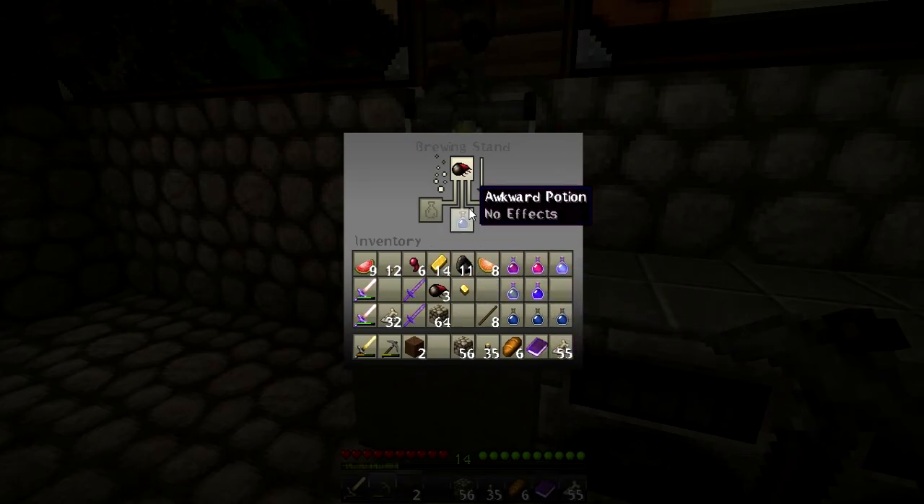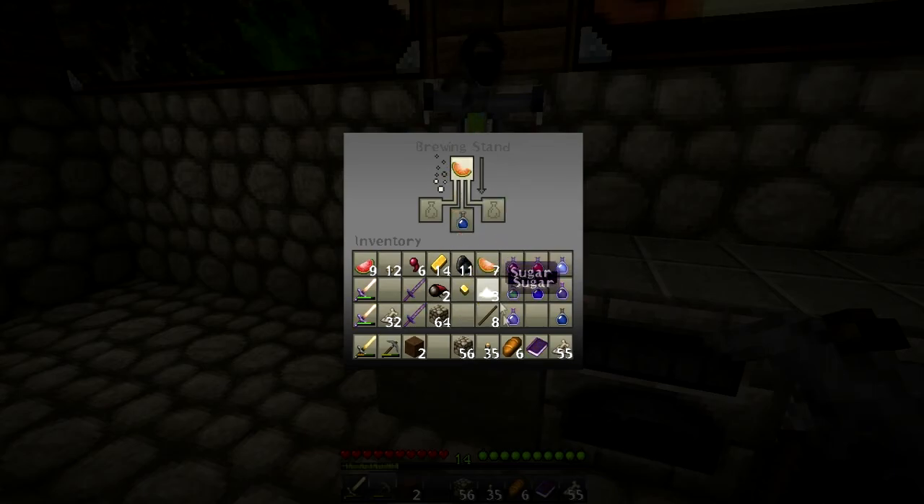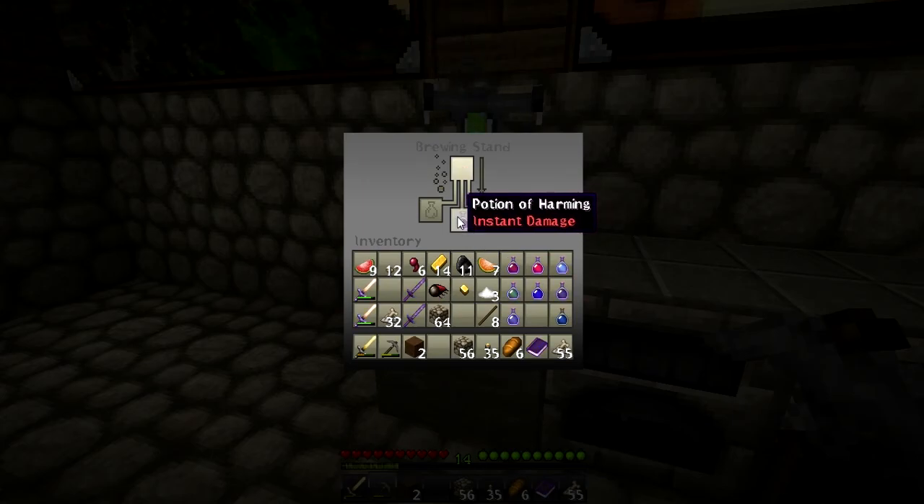Potion of slowness is sugar and fermented spider eye - basically a potion of swiftness plus a fermented spider eye. We have potion of slowness. Now we need to put glistering melon in there and it will give us a potion of healing, to which we add a fermented spider eye and that gives us a potion of harming.